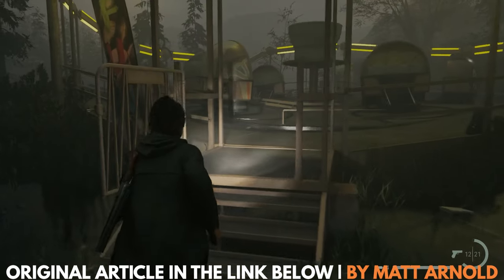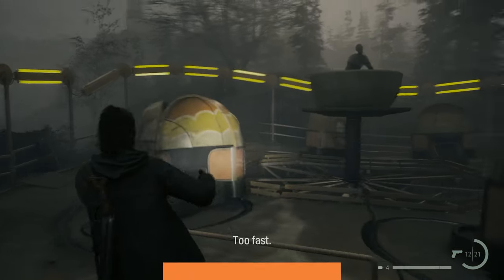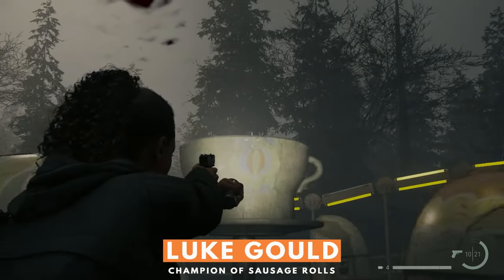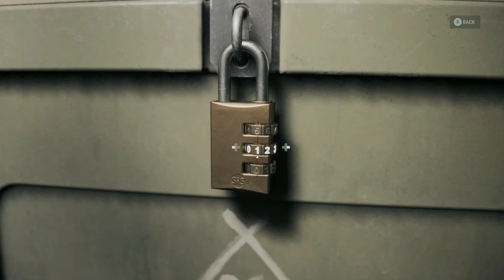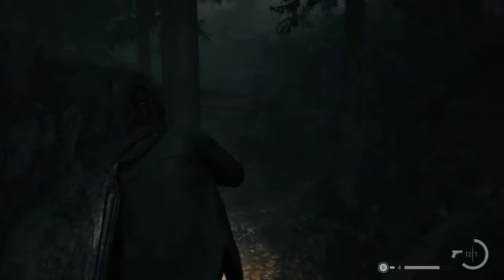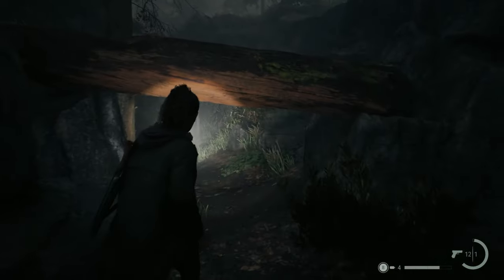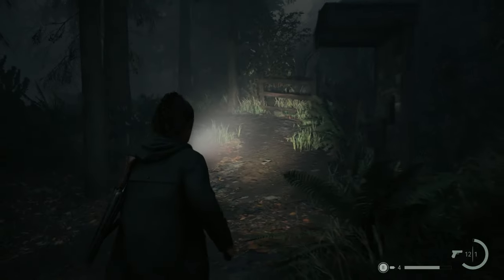Watery is a large area to explore in Alan Wake 2, and like most places in the game, there are hidden items around nearly every corner. Like Bright Falls and Cauldron Lake, the Cult of the Tree have hidden several locked caches through the town. By finding them and solving the puzzles required to open them, you can ensure that you have plenty of gear. If you're running around in circles trying to find a missing stash, or if the Cultist clues aren't clicking, we've got all the locations and answers right here.